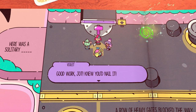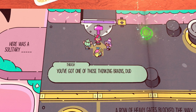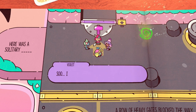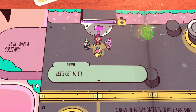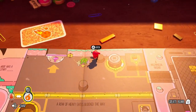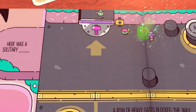Ahoy! How'd you get through? Good work, Jot — knew you'd nail it. Got it done. Got one of those thinking brains — that's the key to your success. So I guess the way is open — we can get to see what this Operation Hammer Time is all about. Let's get to it. Tumba can come too — Tumba can just come with us for the rest of the game. Best character in the game so far.